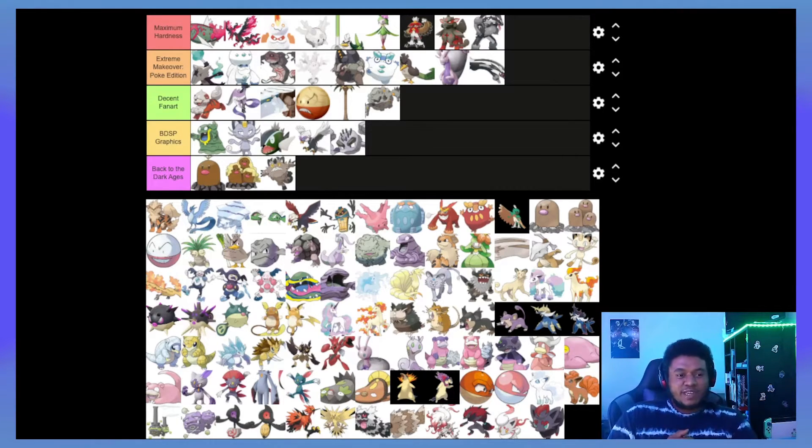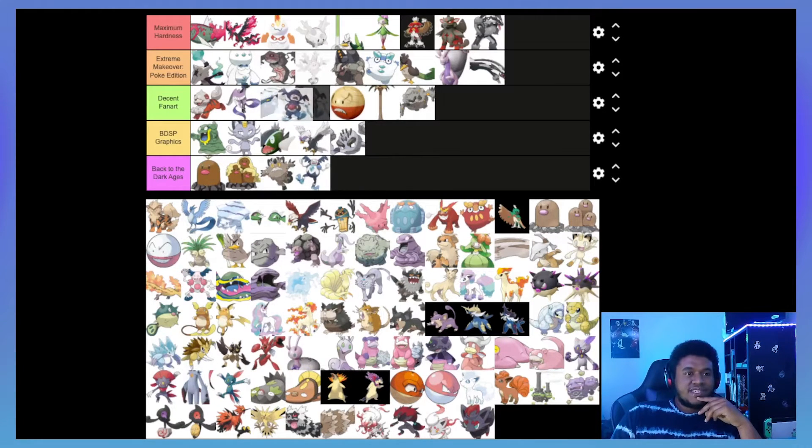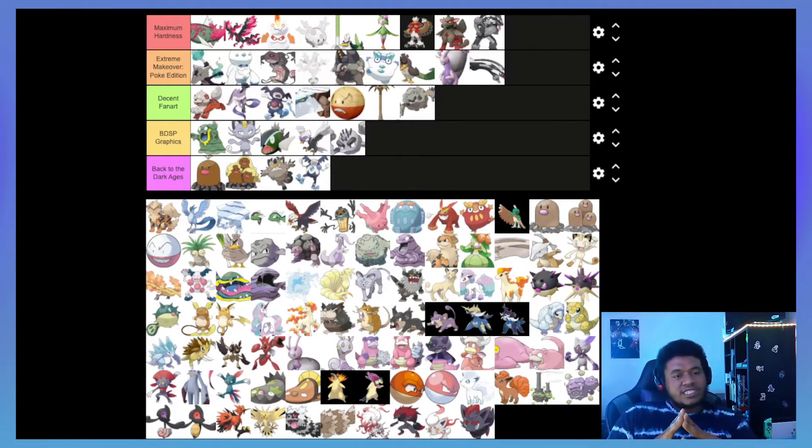I'm going to burst a blood vessel if I keep looking at Galarian Mr. Mime — send it back to the Dark Ages, get him out of here. That's the one design I still don't get. Mr. Rime however can get a Decent Fan Art placement — it's not the worst design in the world. As a Mr. Mime evolution, if Mr. Mime wasn't Psychic type still, I could see it happening. I don't know what the Charlie Chaplin thing has to do with Ice — maybe its feet are made of ice — but Decent Fan Art for me.